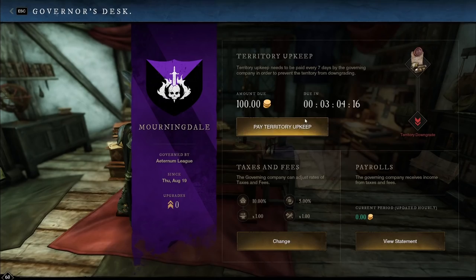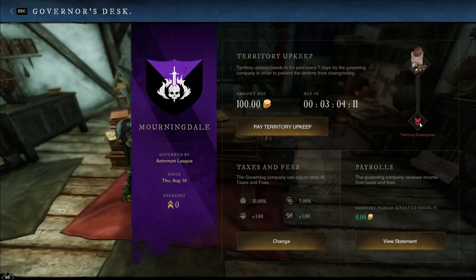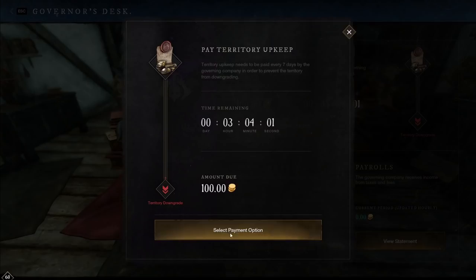We'll go ahead and take a look at this. As you can see, territories do come with taxes, so we'll just start from the top down and look at all this. If you do not pay this tax, then you will have your territory downgraded. That means your stations will lose rank, and they give you a time limit. You have to pay every seven days.